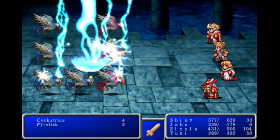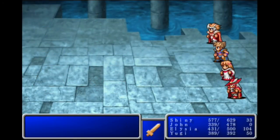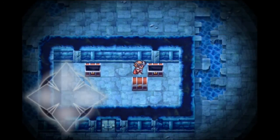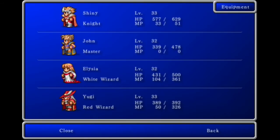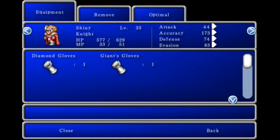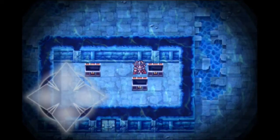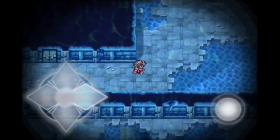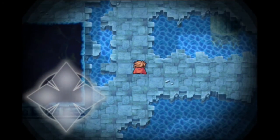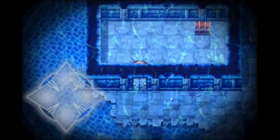Please kill something — please kill something. You killed them all! I thought you were just going to kill the cockatrice. Gold Needle and Giant's Gloves dropped, plus 385 gil. What the hell are Giant's Gloves? They cast Saber when used — that's pretty interesting. The battle can be really easy or really hard depending on if you get stoned or not.